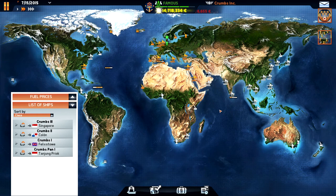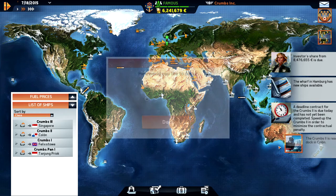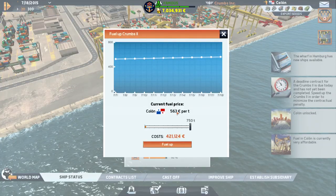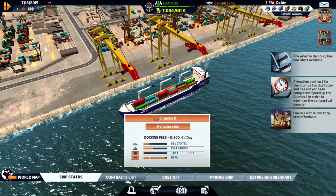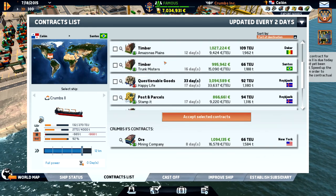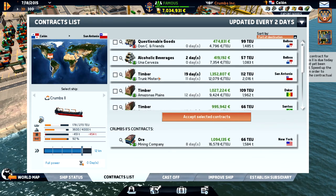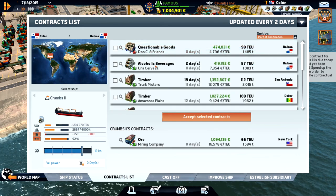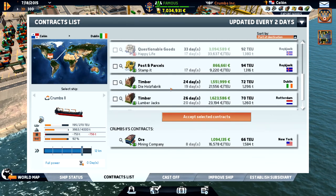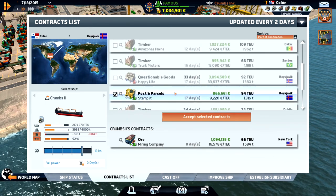We have four ships running but this one is almost empty. We're in Panama using the tug system. Let's see where to go - we can go to Balboa, that's really short, or we can go to Reykjavik. Let's do Balboa first and then head up to Reykjavik. Actually wait - we were going to New York. Let's do Balboa since it's so close and then find another contract.